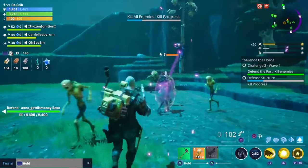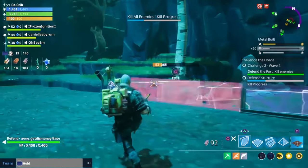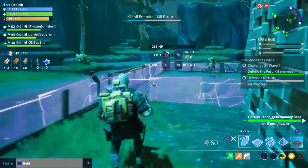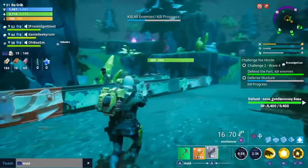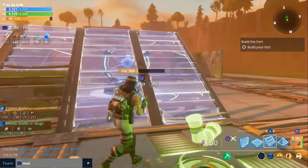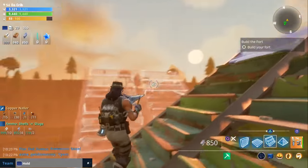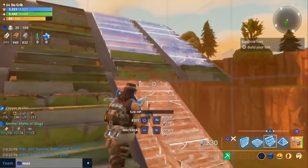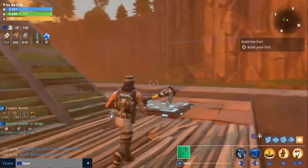The main enemies people had problems with during the first Horde Bash were smashers, lobbers, and takers. For takers, I recommend using the slow field gadget. For smashers, it depends on the wave type — if it's a defense wave, have everybody focus fire on them; if it's a kill wave, take out the weaker enemies as quickly as possible. For lobbers, build stairs into the air to block their projectiles. When their path is blocked, they'll walk closer to the base and you can take them out with traps.